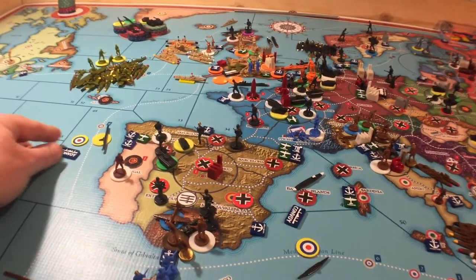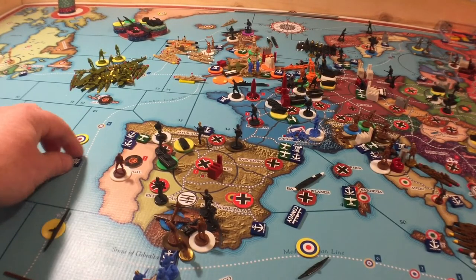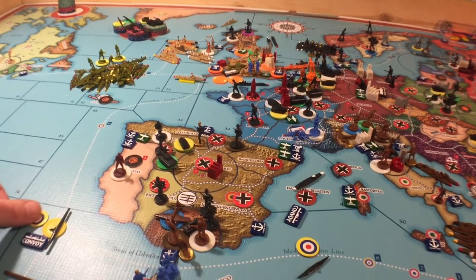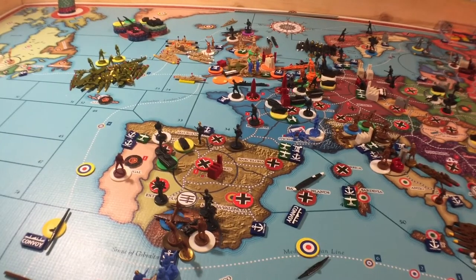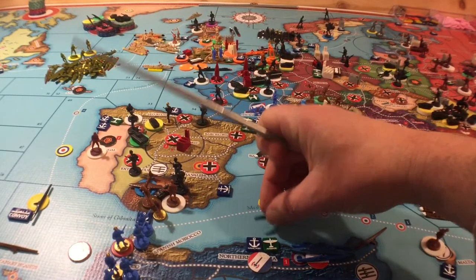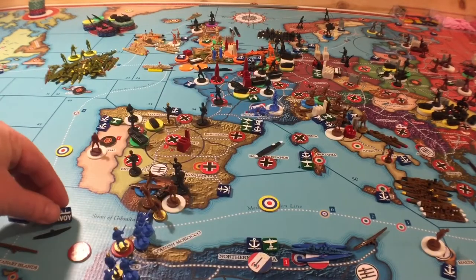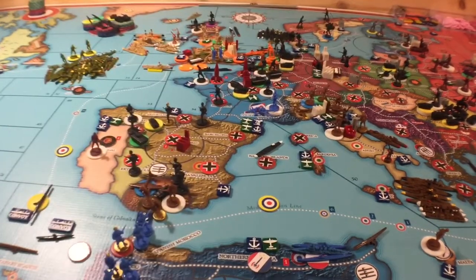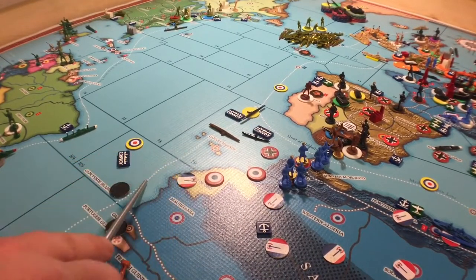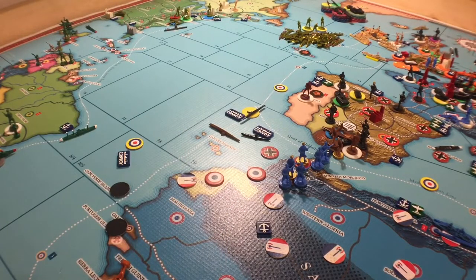We're going to convoy the British over here again, but we're going to move that guy down to here. That way we can convoy the British — that'll be on this line up here with the one escort. And then we're going to do the same thing with this coastal sub, but we're going to move this out of the med. We're going to put it over there as well. We're going to leave the Italians to the med line and convoy the southern line with no escort on that guy.